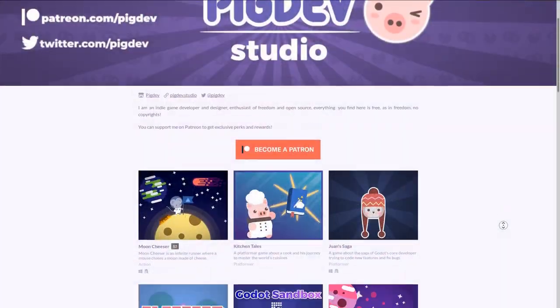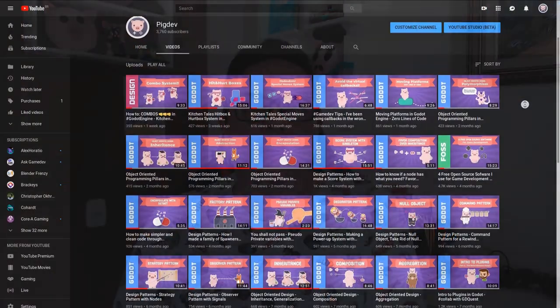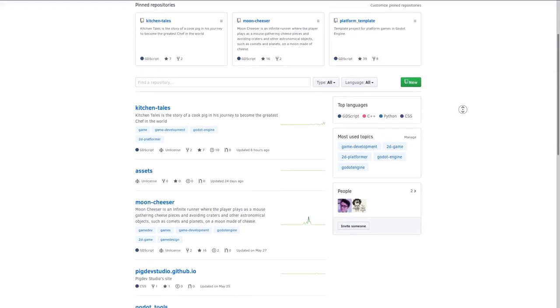I am Henrique Campos, also known as PigDev, and I've been developing open-source games with open-source tools for more than 3 years now. I'm also part of the GDQuest team, and I've been making dozens of tutorials, contributing to open-source projects, and, of course, open-sourcing my own projects as well on GitHub.